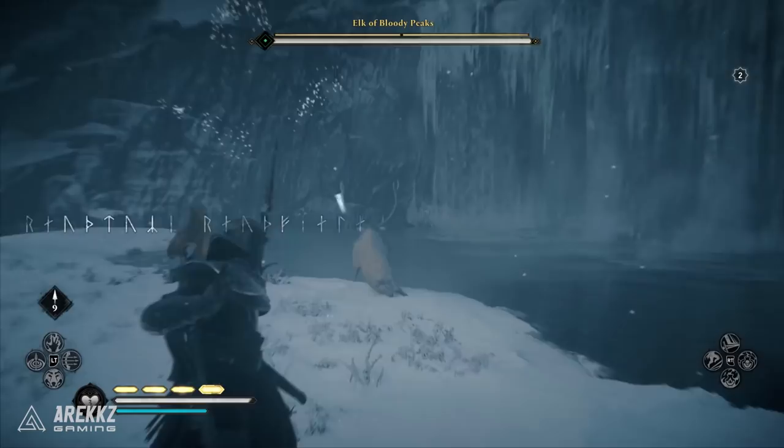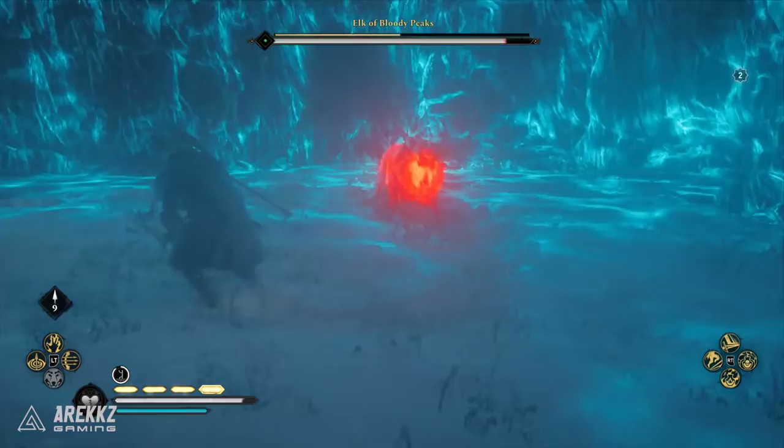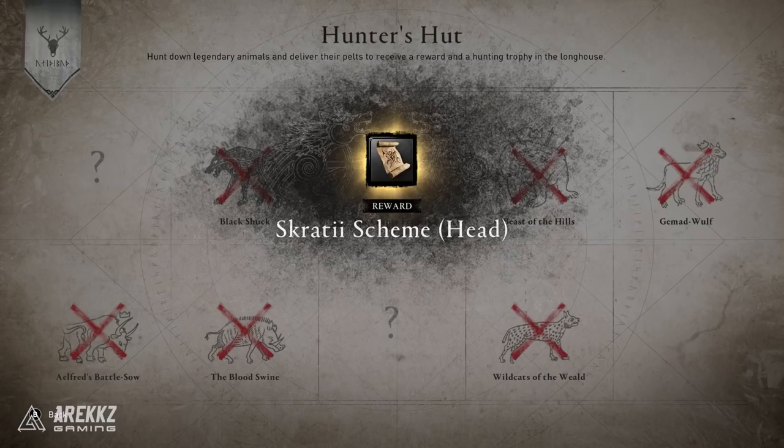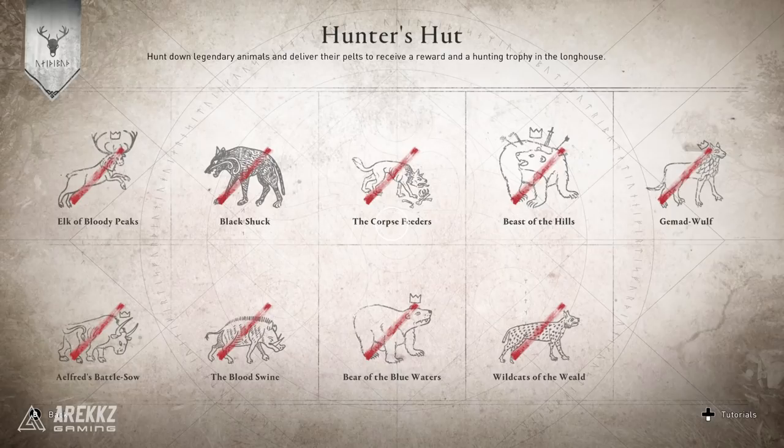Welcome back to another video for Assassin's Creed Valhalla. Today I want to give a quick guide on where to find all of the legendary creatures. There is a trophy called Master Hunter for hunting them down. Outside of that, you can hand them in at your settlement's hunter hut for some small items — nothing like a crazy armor set, but useful for those going for 100%.